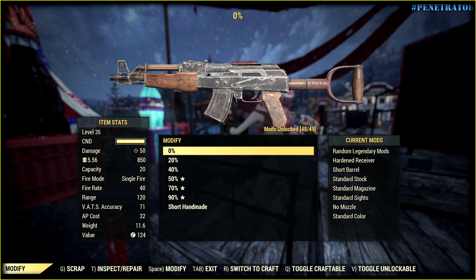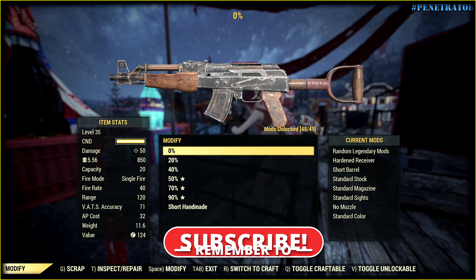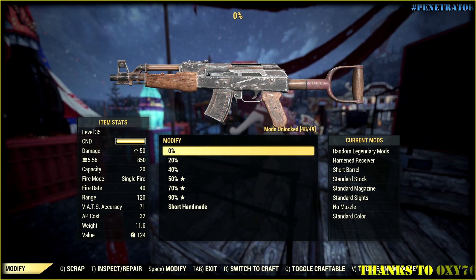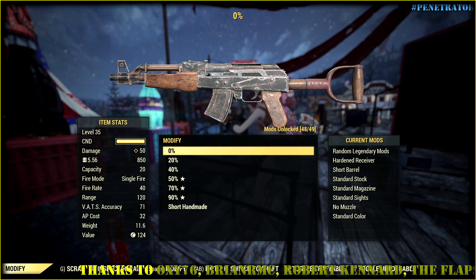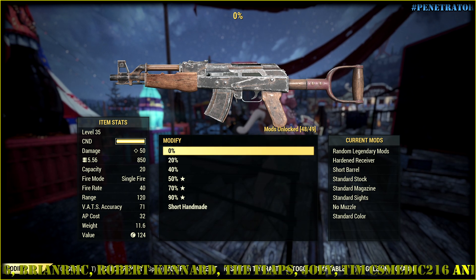Hello there! To be honest, I don't really know how Armor Penetration works in Fallout 76 — some basics, yes — but I want to understand just everything, because why not? Of course I can look up a guide on YouTube or just make my own, and you already know what option I picked.